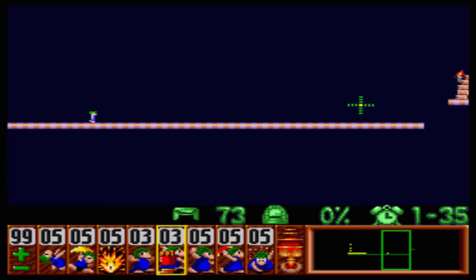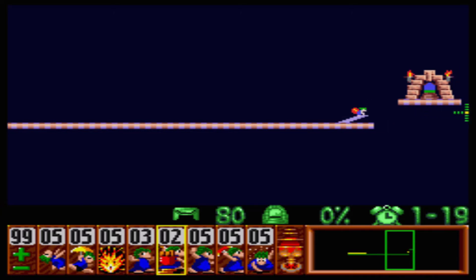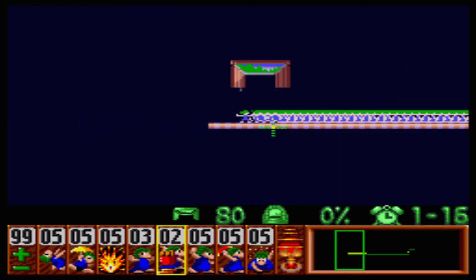It actually takes two whole bridges here, and that's the frustrating part of this level — you don't have too many bridges to work with. So right around there, start making your bridge. It's very frustrating because you can't set a blocker and later blow them up, since there's just a thin little piece of land to be standing on.